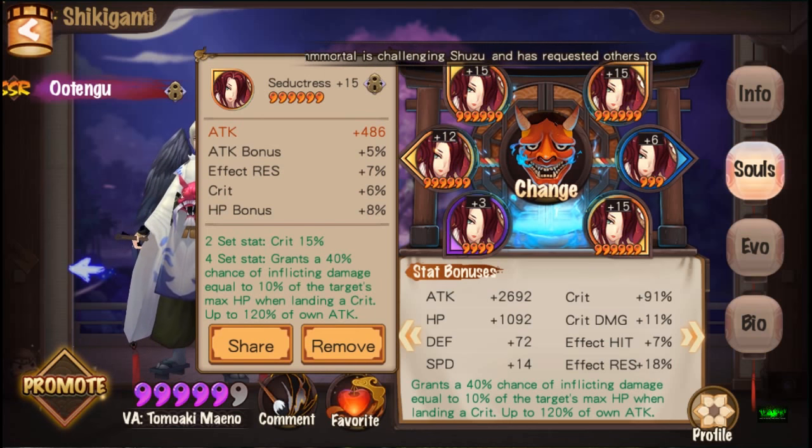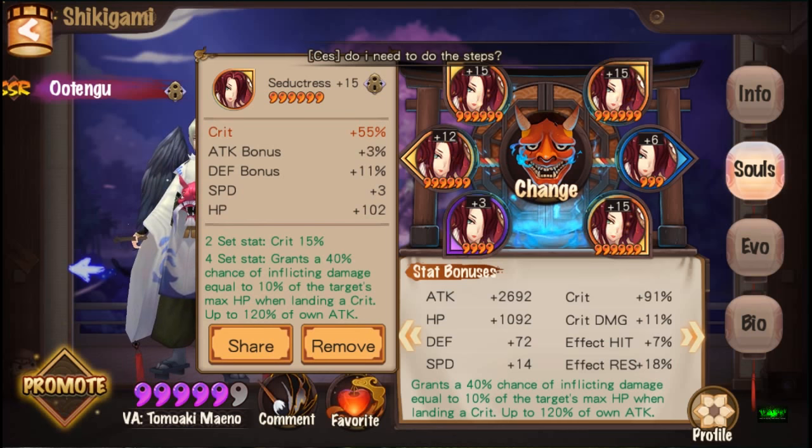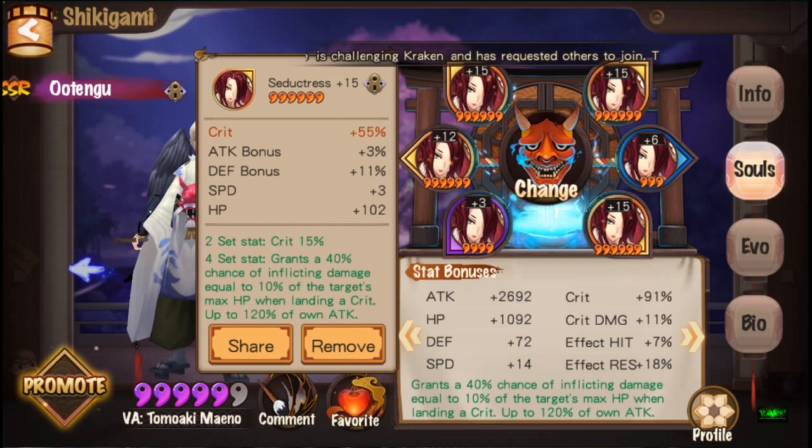It's got attack, crit rate, effect res and HP bonus - we don't really need that. Speed and crit damage are much better. Now in early game I'm running a crit rate soul - it maxes at 55% crit. I got some speed but couldn't dodge the defense bonus, so not really a good soul but it's usable at this stage.